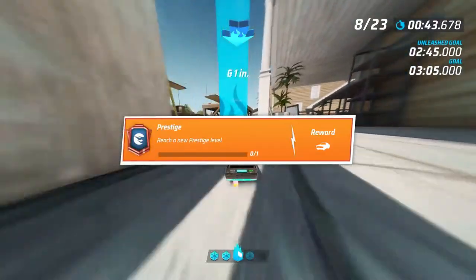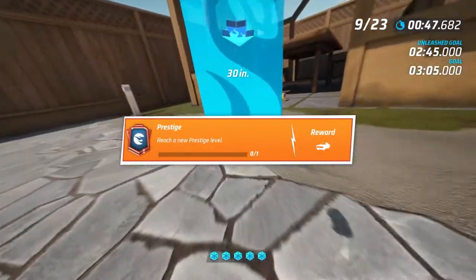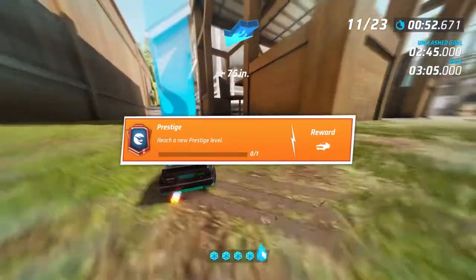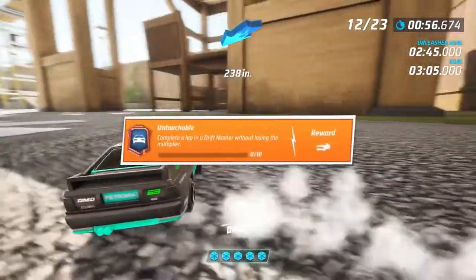The next one is Prestige - reach a new prestige level. This is very easy as well. Once you get to level 30, you'll start obtaining prestige tokens, so you'll go to level 31 and it will reset you, just like Call of Duty. This should be obtained at around level 31.